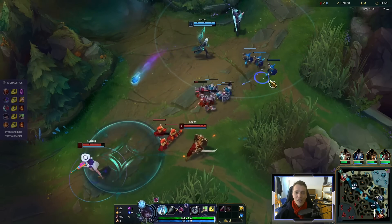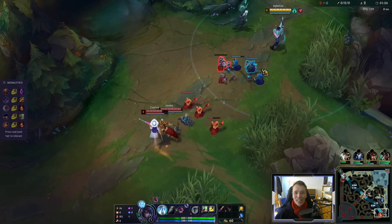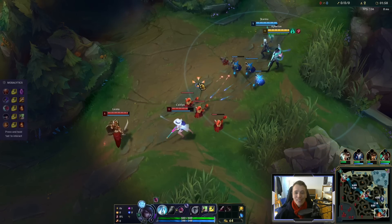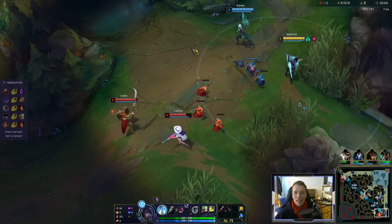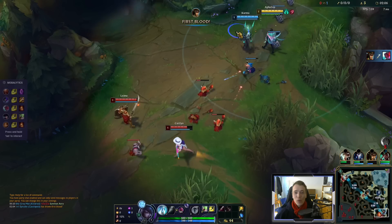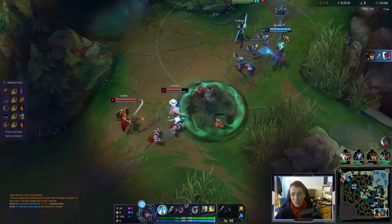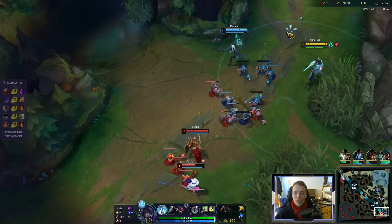Alright, Aphelios Unranked to Diamond — showing you exactly how it's done, and hopefully getting a good game here. We are still unranked on this account but this should change after this game. We're playing against Caitlyn Leona, so as you know, Aphelios level 1 is quite weak. I'll explain everything — I'll explain the build, I'll explain the strategy. That's the goal of the series.